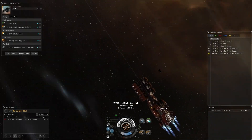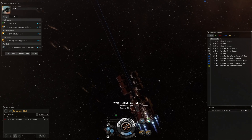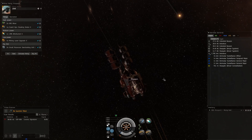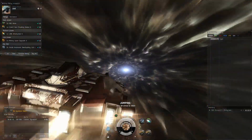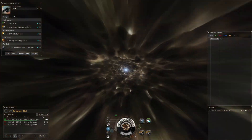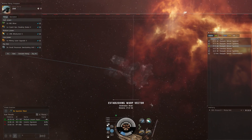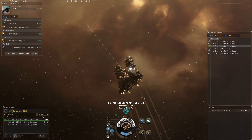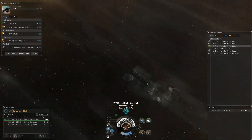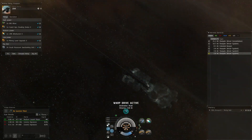Welcome back to another EVE Online video. We're going to cover the Prospect ore fit — a rogue kind of mining fit I usually run going into Pochven or low-sec, just kind of going in and out to grab stuff. It moves around really quick, which is the important thing. A lot of it is about finding ore anomalies and cloaking up immediately when you come out of gates. We're using an afterburner to help with sig tanking, which I'll explain once we get to where we want to be.